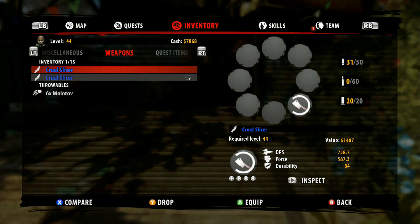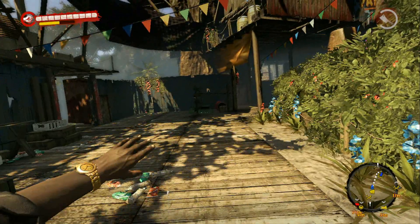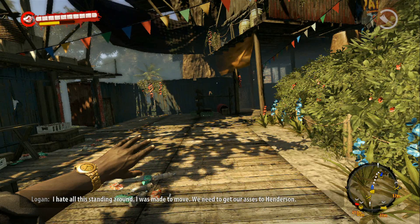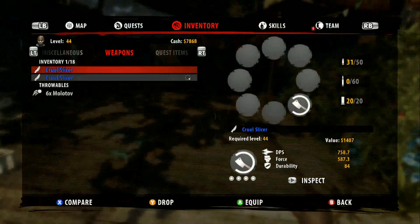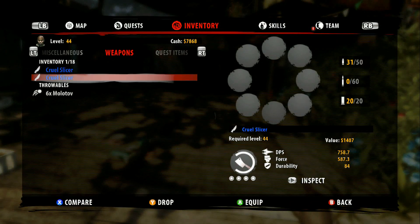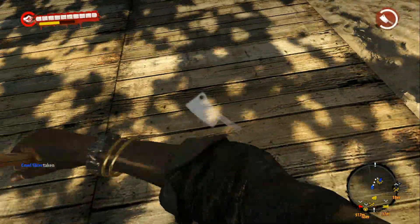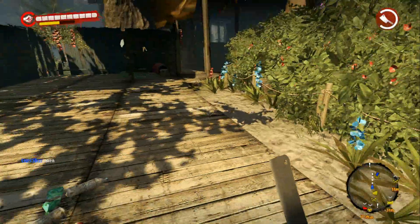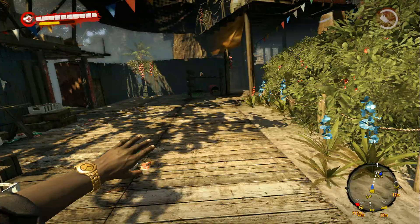Right now I have two cleavers, or slicers, whatever you want to call them. What you do is you hold the left trigger like you're going to throw it, and then you press the right trigger to throw it, and when you hit the right trigger, you're going to hit the back button and put it back in your inventory. And voila, just like that. We'll try one more time — left trigger, right trigger, back.